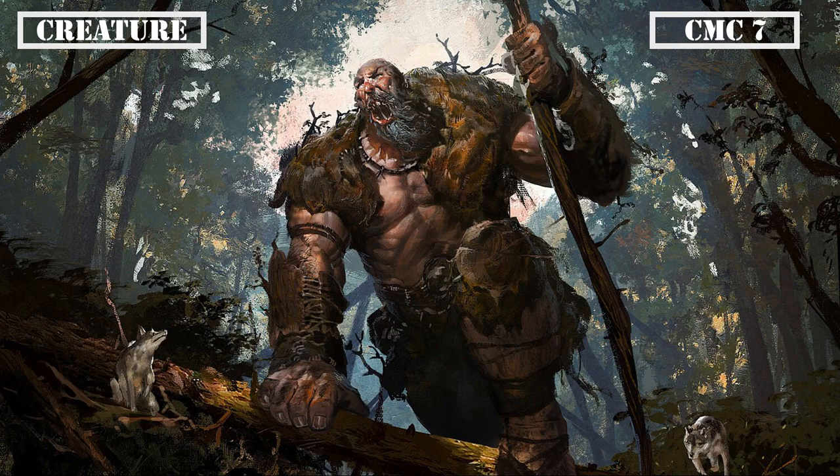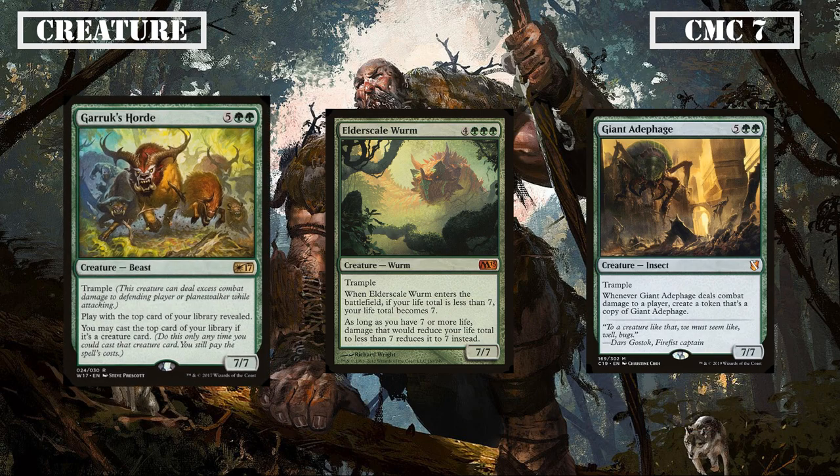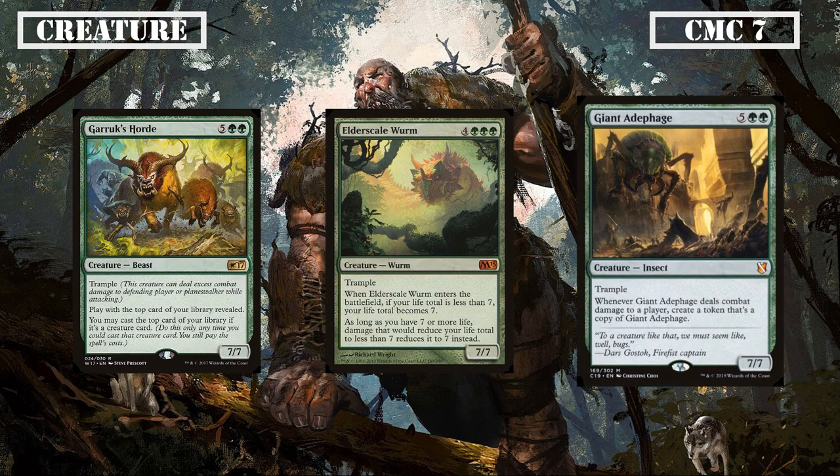Bigger creatures are up next with Garruk's Horde, Elderscale Wurm, and Giant Adephage. Garruk's Horde is a 7/7 Trampler that has us play with the top card of our deck revealed and allows us to cast creature spells off the top of our deck, giving us a bit more reach and a sneak peek at what our commander can cheat into play for us. Elderscale Wurm is another 7/7 Trampler which restores our life to 7 if it's below that life total and prevents our life from being reduced past 7, making it impossible for us to be killed through life loss until it is dealt with. Giant Adephage is yet another 7/7 Trampler that creates a token copy of itself whenever it deals damage to a player, making it a monster that can easily overwhelm the board in a few turns if not dealt with.